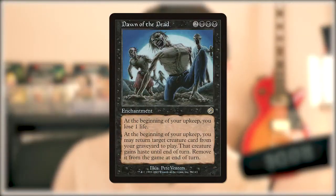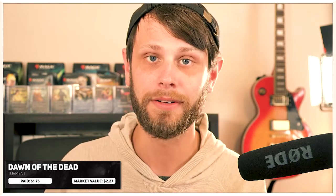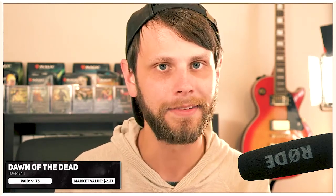Jumping into the next one — the next two we got playsets of, all in one week, which is really exciting. This one is Dawn of the Dead from Torment. It's a really interesting card, mostly for the artwork. It's not a super valuable card, but it's a really interesting one and a fun one to pick up. Dawn of the Dead is a really cool reference to a lot of cultural touchstones. I like going through older sets and picking up some of those old cards. I paid $1.75 for it, and market value is sitting at $2.27.